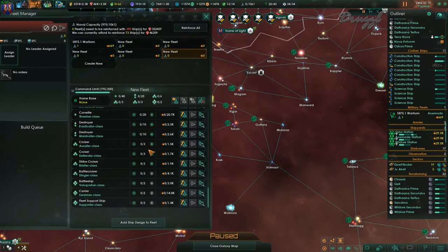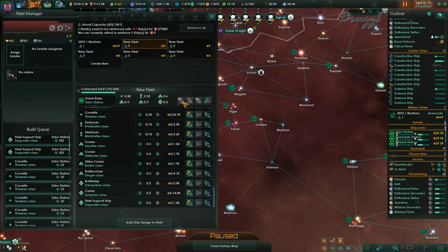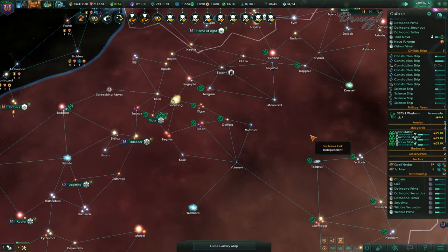We have to reinforce our fleets. We need 390 ships and it's going to cost 300,000. Currently I can afford 73. I'm going to focus on one fleet at a time. Let's get this new fleet going — I don't even think that covers all the ships. Everything is building something now, that's awesome. I just wish we had the gates up and running.